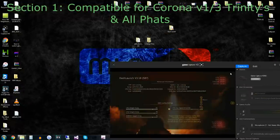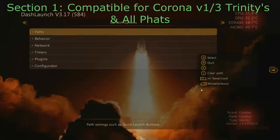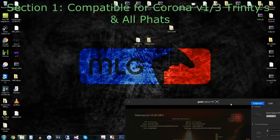Something else you guys need to know: at the bottom right of Dash Launch, you'll see your motherboard — which says Corona, or Trinity, whatever your board is — and then it'll say your type, which is the glitch type. These things are very important you need to know. Keep those in mind so you can see what your console type is, what glitch type it is, and all that good stuff.